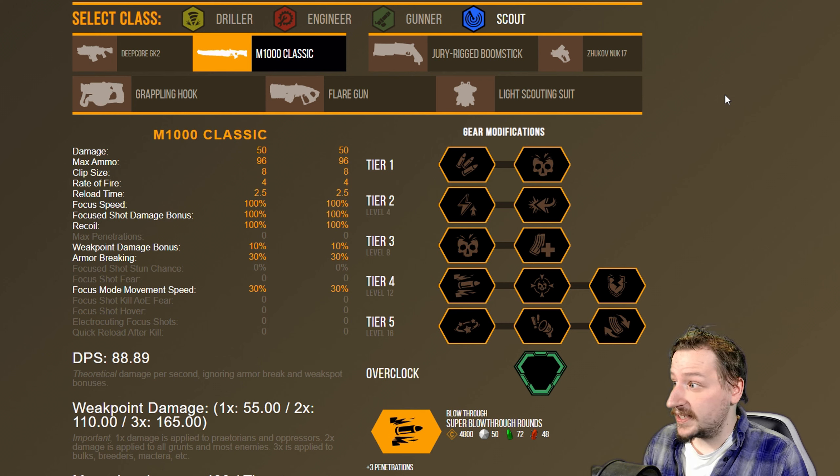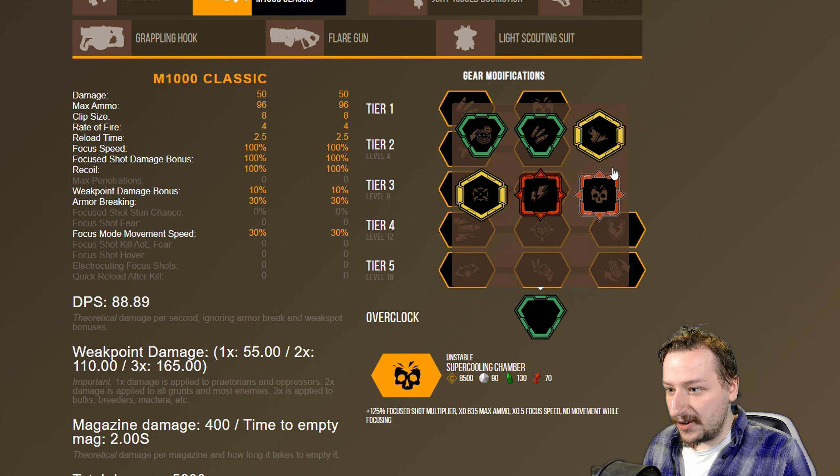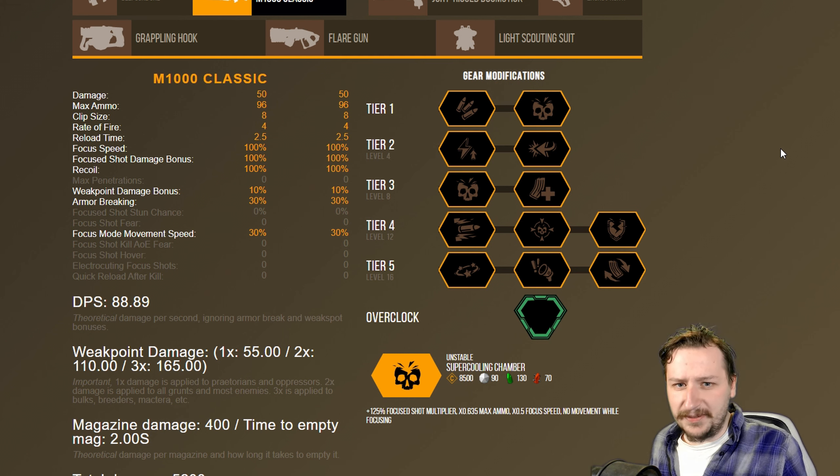For this I will be using, once again, carl.gg/build. A link in the description will be provided, that way you guys can go over there, check out this calculator, and see what your damage is, your ammo is, clip capacity, what overclocks are available for your weapon, and do some theory crafting if you would like to.